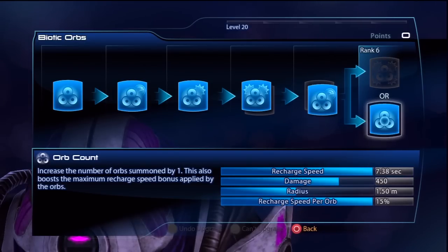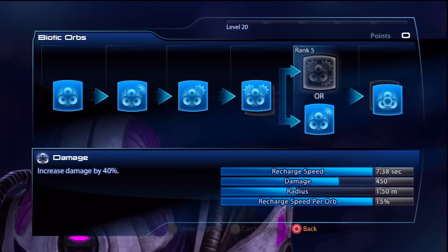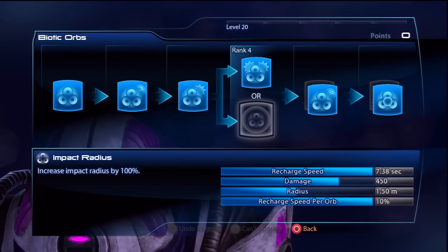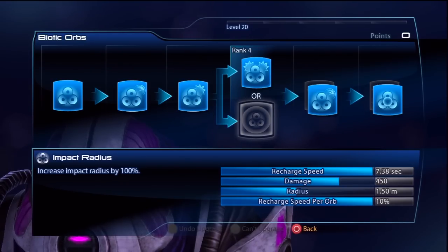Great for when I'm spamming shield boost. Expose is good but favours more offensive gameplay. Next I put points into recharge speed over damage. Again as I'm going for a supporting role I went for the recharge speed. Finally I went for damage over impact radius. Both of these are good options and now that I look back at it I think I should have gone for impact radius to stagger more opponents and give myself some room when enemies are attacking me. But at the time of filming this I went for damage.